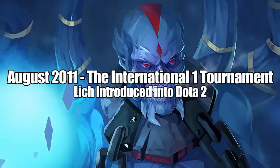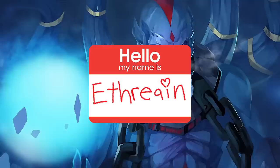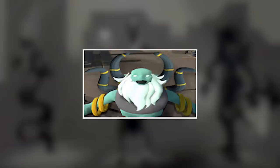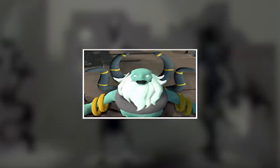Lich drifted into Dota 2 during the first International tournament. Names had to be changed to avoid Blizzard's lawyers, so Lich's name went from Kel'Thuzad to Ethrian — though since his name never comes up in any voice lines, it's safe to say this is more of a placeholder than anything. Lich's concept art showed very different plans for the hero: of the three we've seen, they were heading toward a skinny zombie or imperfect corpse, all of them seeming to have natural control over ice with mist flowing from their bodies. Strangely, these concepts didn't translate into the first model they designed.